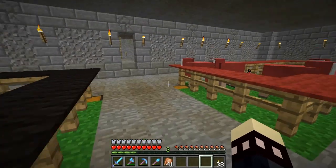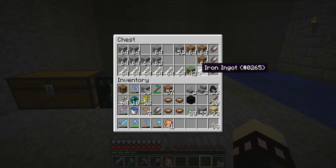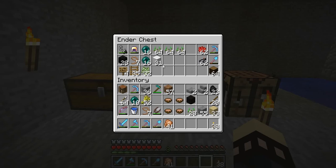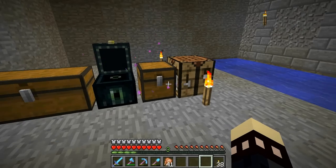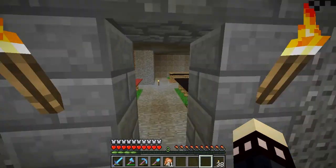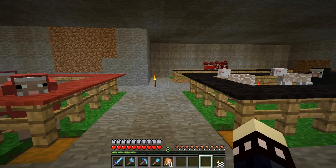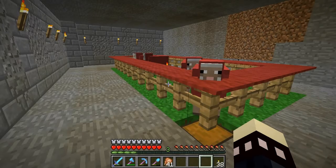I do have some iron down here if we want to get some milk buckets going on. Brought a bunch of iron, so we're good there. What else do we need down here? I think we need a bedroom. We're going to be resting down here for a very long time, so potentially we're going to need a bedroom.